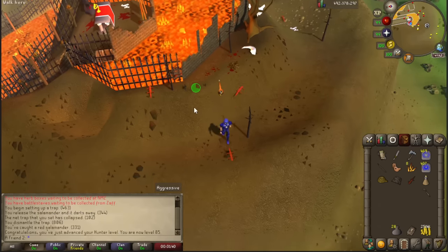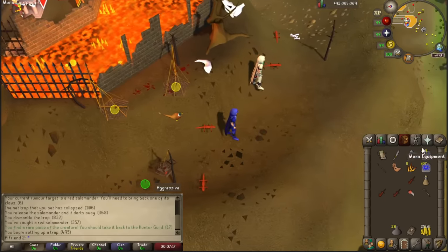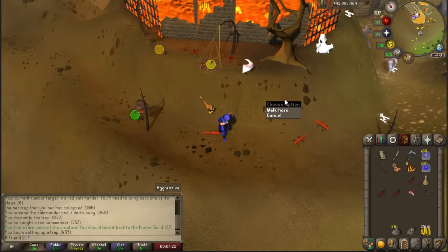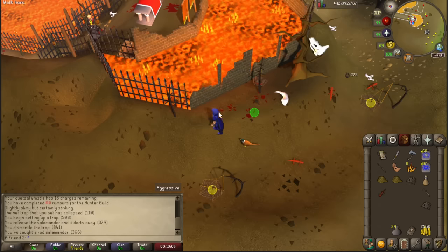I cannot believe this - I actually skipped level 84 and was already 85! Look, people just popping in and popping out. I have to leave now... that guy logged off but I just got the item so I can teleport out. He also logged off. It is that crowded. So these are my findings so far.